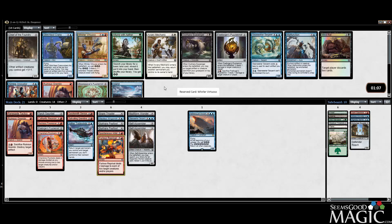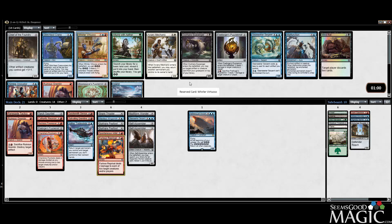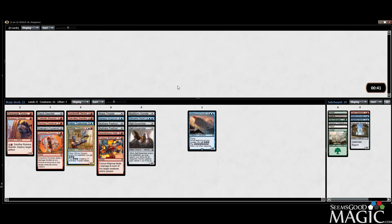Virtuoso is probably one of the stronger cards you can get. Chief of the Foundry would be fantastic for us too, but we're definitely taking the Virtuoso here. Unfortunately this pack has everything we want — the removal spell, the Serpent, the Chief — but we're definitely taking the Virtuoso. We really don't have a lot in terms of energy generation, but we do have Virtuoso which pairs pretty well, so we'll take it.